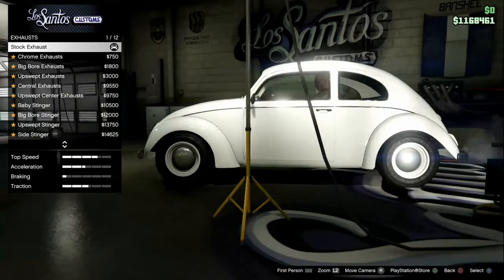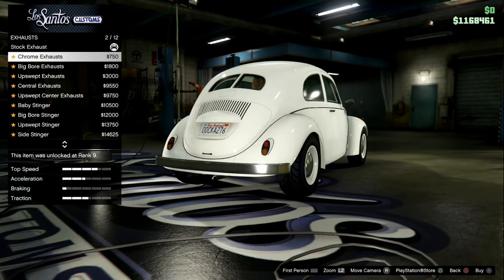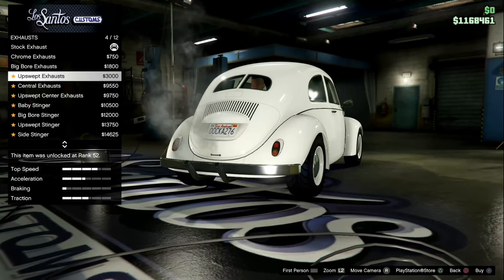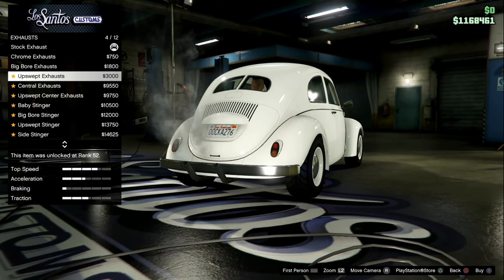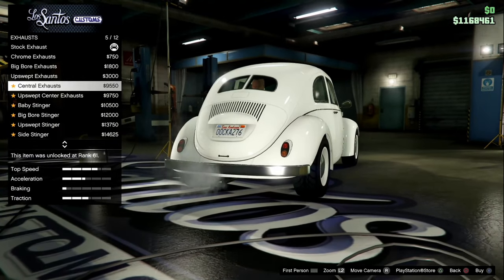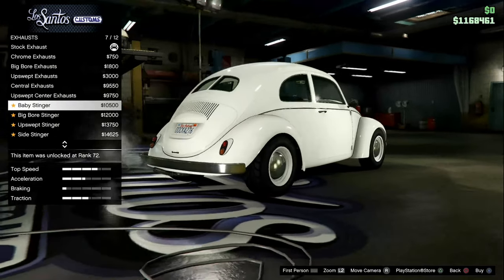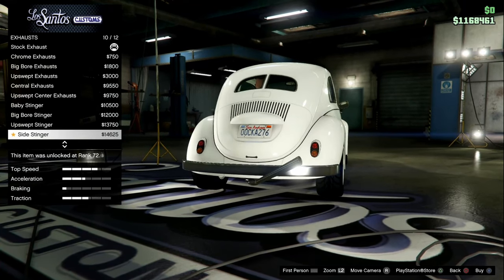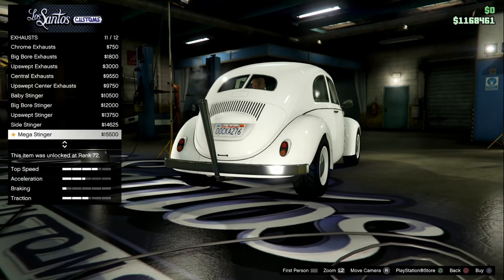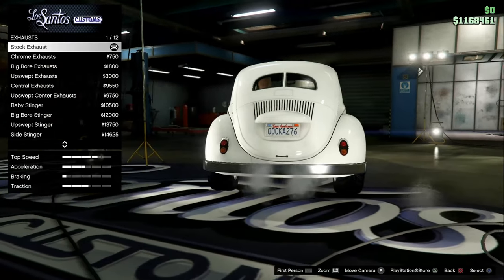Now on to exhaust. We have stock, which looks burnt. Chrome exhaust. Big bore exhaust. Upswept exhaust — I believe the upswept is actually closer to the real life version, just a little less. Central exhaust — that just pushes them together. Upswept central exhaust. Baby stinger, one right in the middle. Big bore stinger. Upswept stinger. Side stinger — that would go good with the injection rear end. I might buy a second beetle. Mega stinger. Mega side stinger. Dude, this is awesome. I'm gonna have a lot of fun with this.